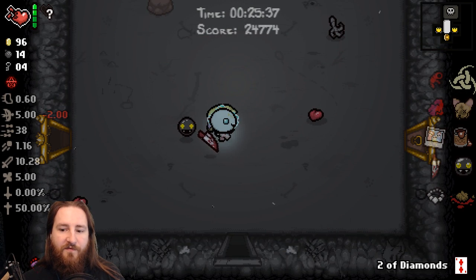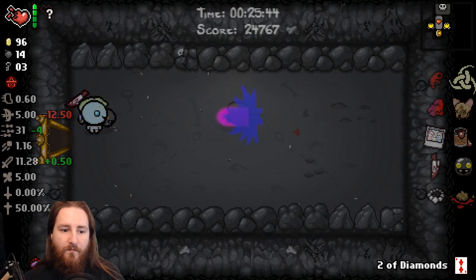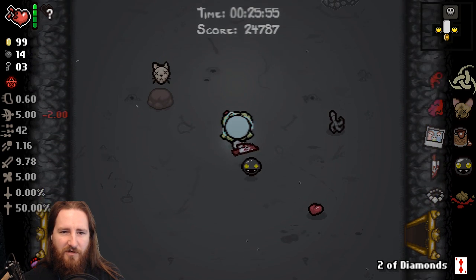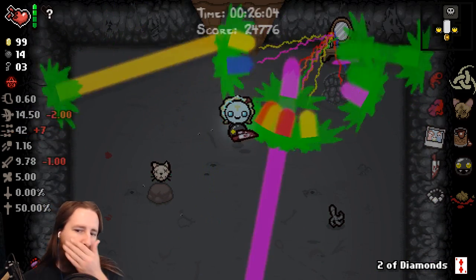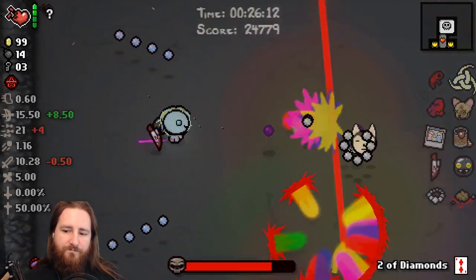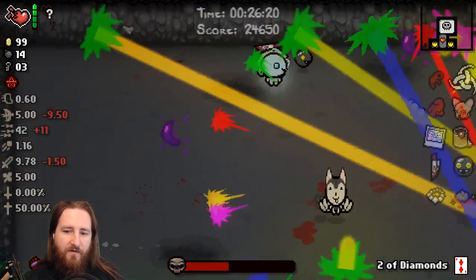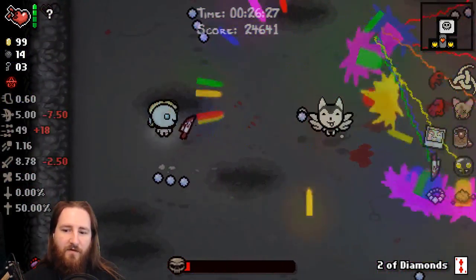We'll do Varicose Veins - it'll at least give us some ridiculousness. Light shot overrides Epic Fetus? Nothing overrides Epic Fetus. Well, correction - nothing is supposed to override Epic Fetus. That is weird. Epic Fetus is supposed to be the be-all end-all - I was hoping to drop it down and then just have an unholy amount of stuff come after it. Wait, where is Epic Fetus?